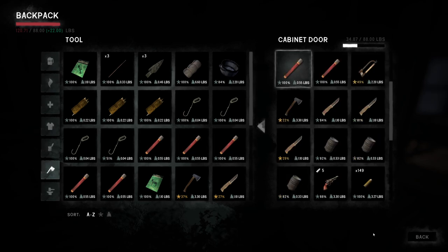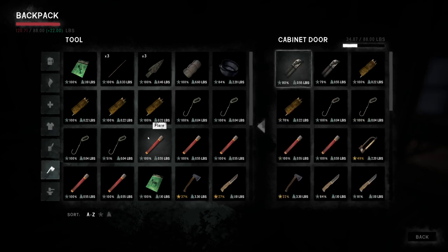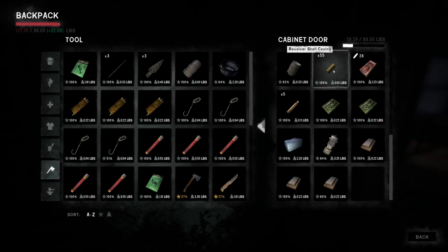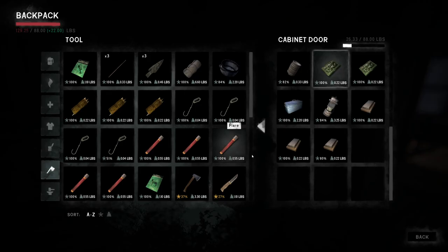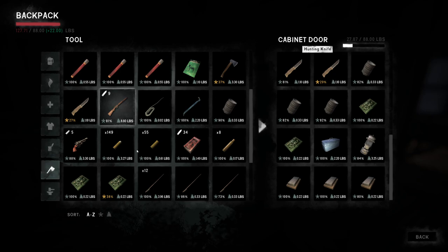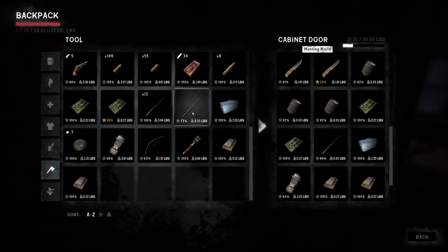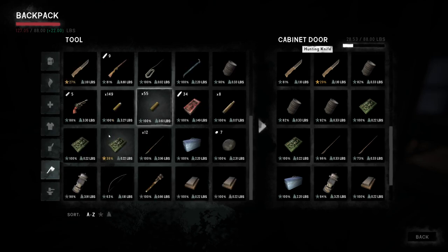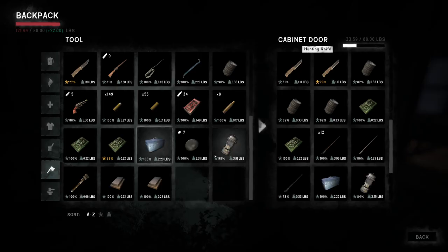How are we doing for tools? We need to take those, those, that, and that. We can leave a few flares — we won't need all of those. Do we need to take the bow with us? Honestly, there's no real reason to take the bow because we're just trying to use ammunition, we don't really need the bow. So I'm going to leave that here — no point in keeping it with us.